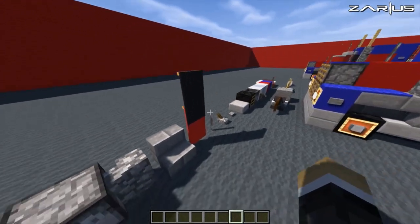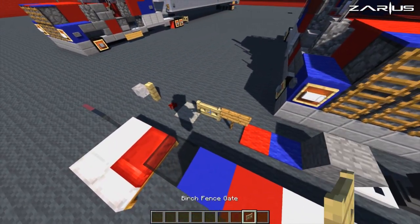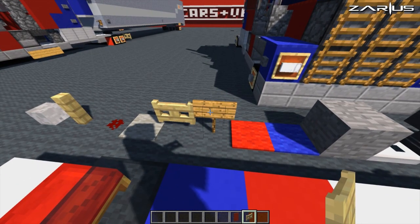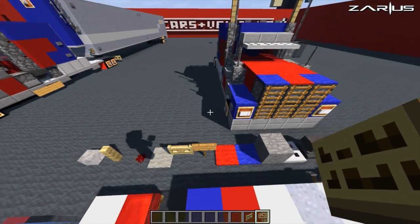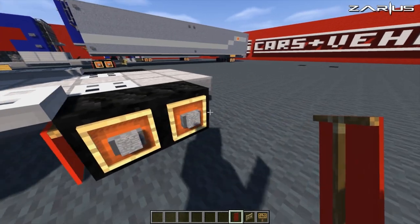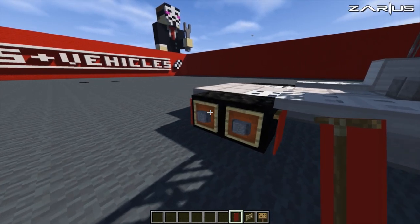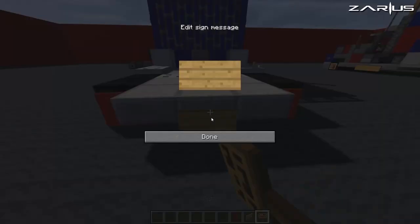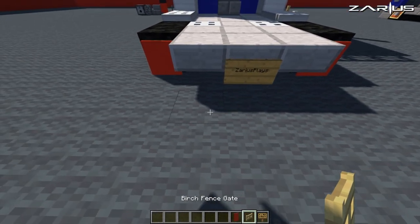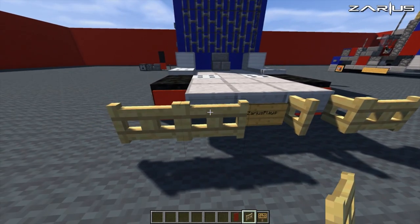Next thing you want to do is grab yourself a red banner. You also want to go and grab some birch fence and a sign. With your actual red banners, you're going to place them on the outside of the actual tires. Grab yourself a sign, place a sign in the middle — you can put Optimus Prime, I'm just going to put my normal number plate. Then next to that, place fence gates either side and push them in like so.